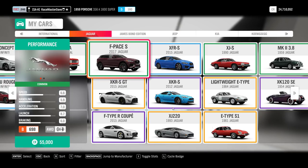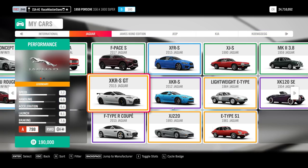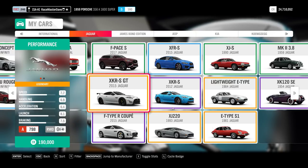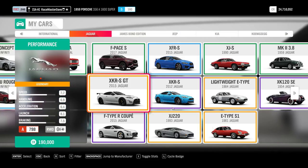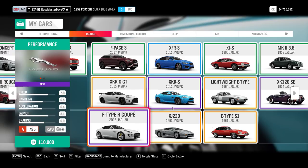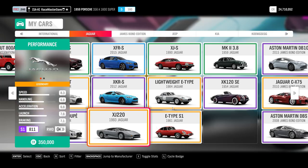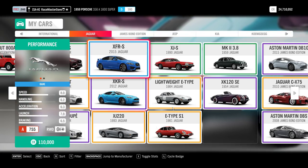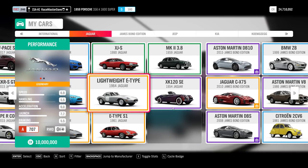Coming to Jaguar - the 2015 XK RS GT is the last car you get if you go through the road series campaign, alongside the Lamborghini Huracan and the Porsche Cayman GTS. The F-Pace and F-Type R come from wheel spins but you can also buy them in the auto show. Same goes for the J220, XFR-S, and XK RS. The lightweight E-Type is a wheel spin car.